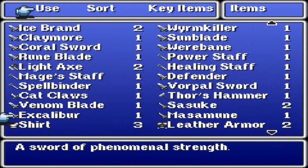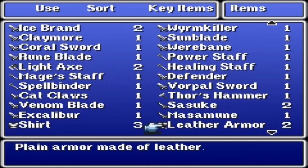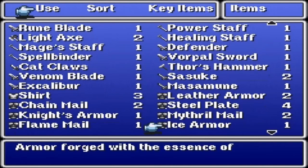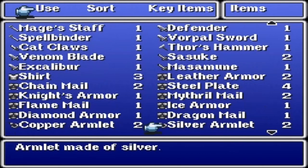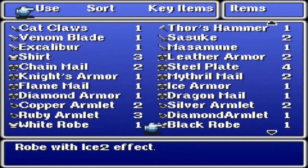There are 16 pieces of body armor, starting with: shirt, leather armor, steel plate, chainmail, knight's armor, mithril mail, ice armor, flame mail, diamond armor, dragon mail, silver armor, copper armlet, ruby armlet, diamond armlet, black robe, and white robe.